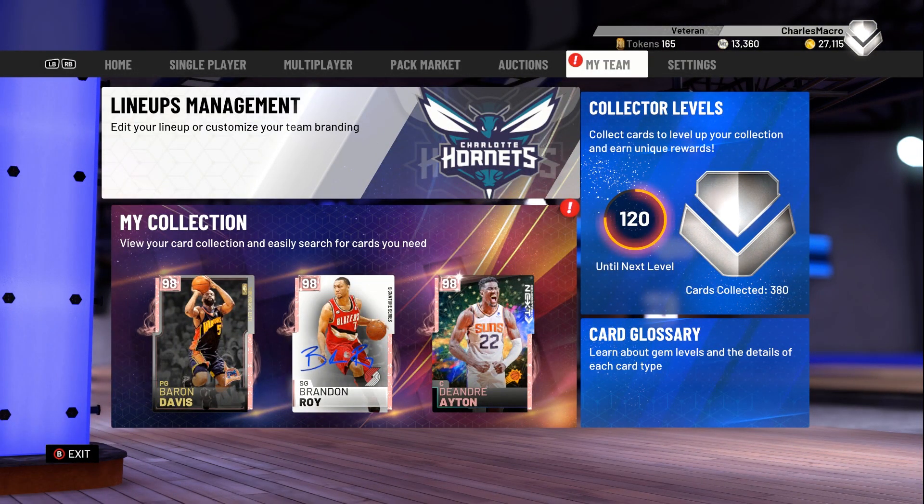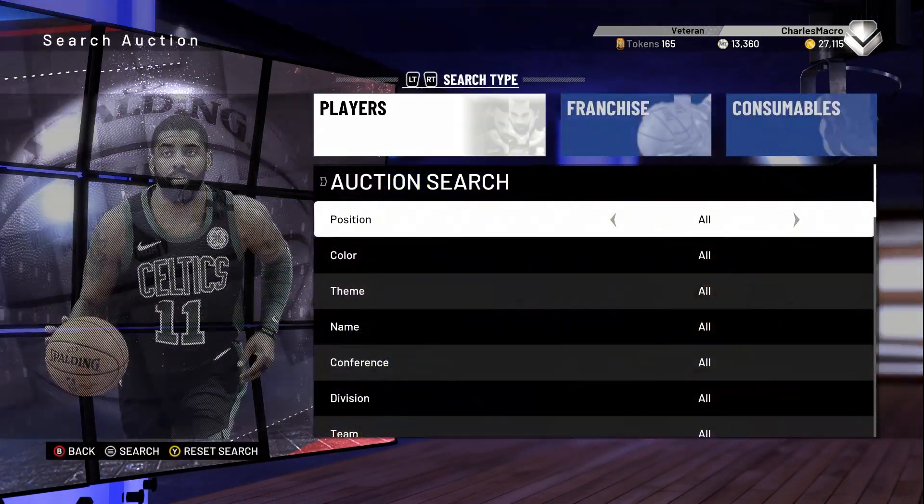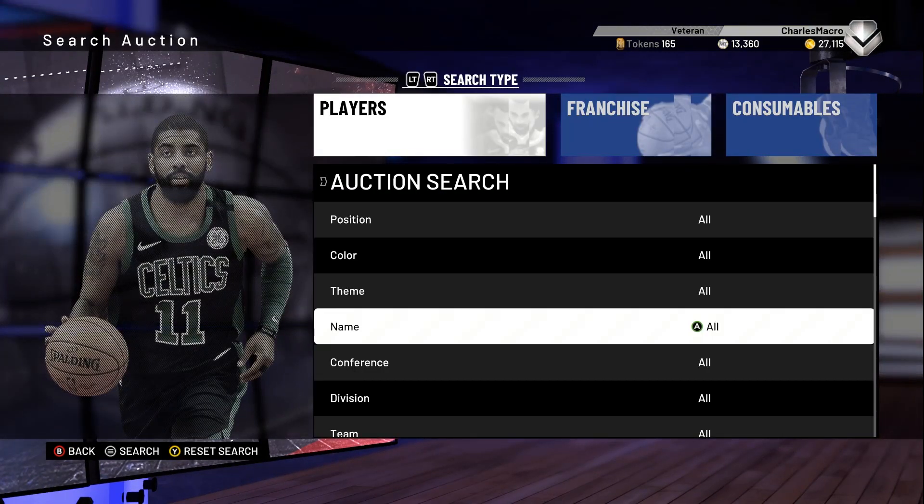Everybody on the game is going to be a pink diamond or a galaxy opal. There's going to be a bunch of galaxy opals with your favorite stars. Let me know what y'all think about that. Since some new things have dropped, some new cards have come down in price. There are always a few that people just don't like or seem to be in abundance. So let's check out these pink diamonds.